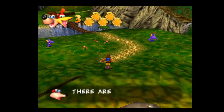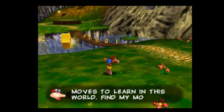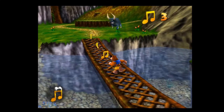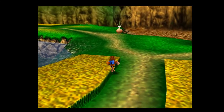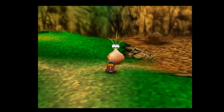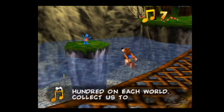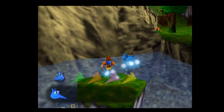Hey everyone, MechaDusto here. Let me tell you, every good journey has to start somewhere. And for Banjo-Kazooie, that start is right here in Mumbo's Mountain. You might be thinking the tutorial of this game was Spiral Mountain, since that's where you learned all the basic controls before coming here, but no — this is where the real tutorial begins. As quick as it is iconic, Mumbo's Mountain had quite a lot going on for it, and today we're going to be taking an in-depth look.